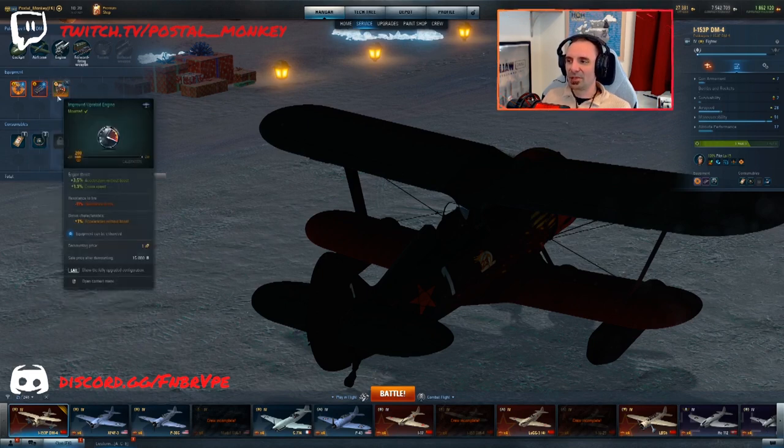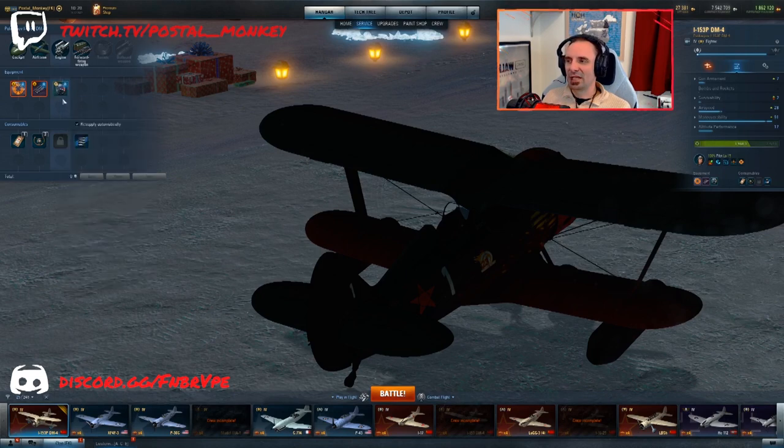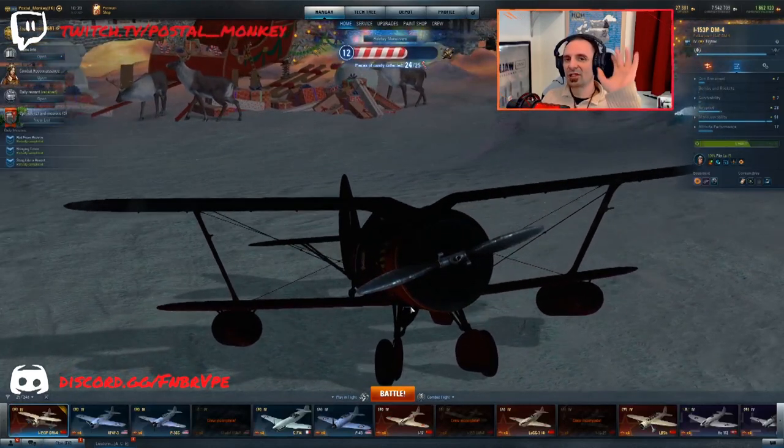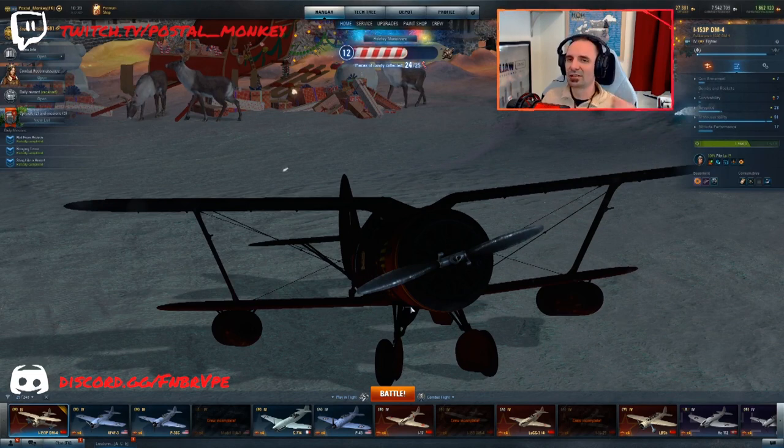This plane's only saving grace is its maneuverability — you want to lean in on that. I do have the upgraded engine here simply because it adds to the airspeed without taking away from your maneuverability. I suspect once I specialize it and maximize that, it'll have okay airspeed. But right now it's really underwhelming, and it's not about the metrics. The reality in actual gameplay is: it's not fast, it stalls out at anything above 3000 feet — which is less than a thousand meters — and the guns can be frustrating. When the guns hit, they're great, but they can be frustrating.